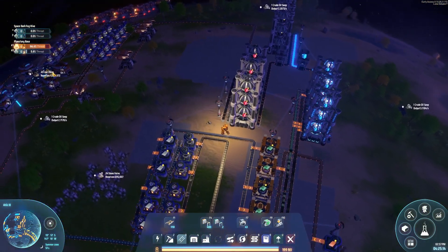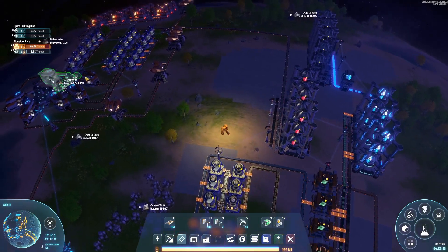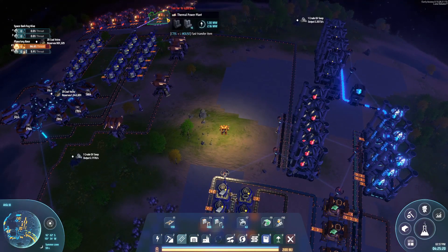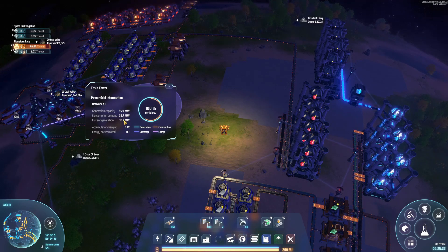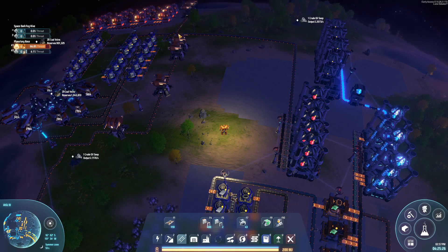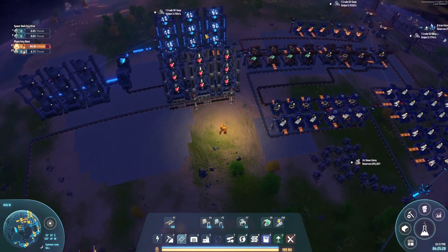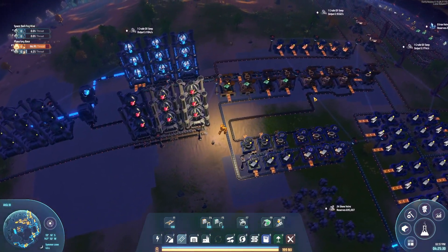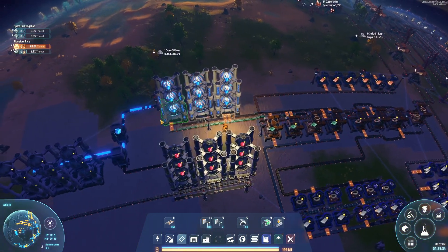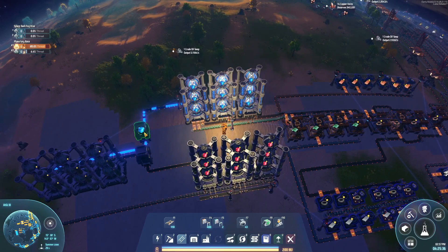Since last episode, I did a couple things. I went ahead and mined out this coal, turning it into graphite, and built some power just to help us a little bit. It'll really crank up once we get these running. I also relocated our Blue Science to over here. So I've got four magnets, four circuits feeding nine labs making blues. Seems to be keeping up just fine.